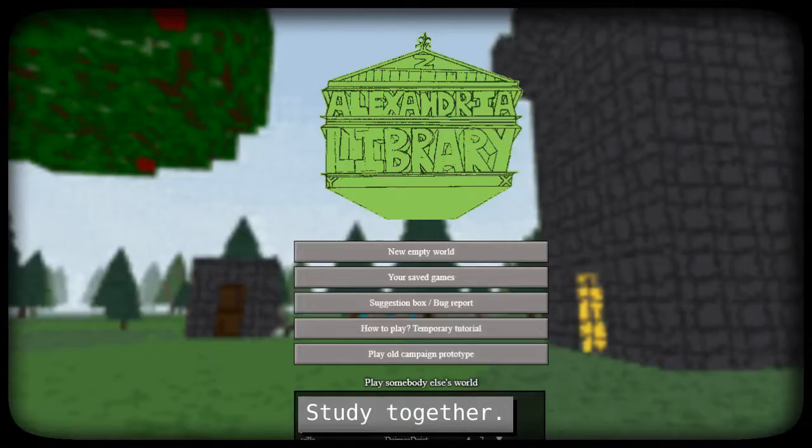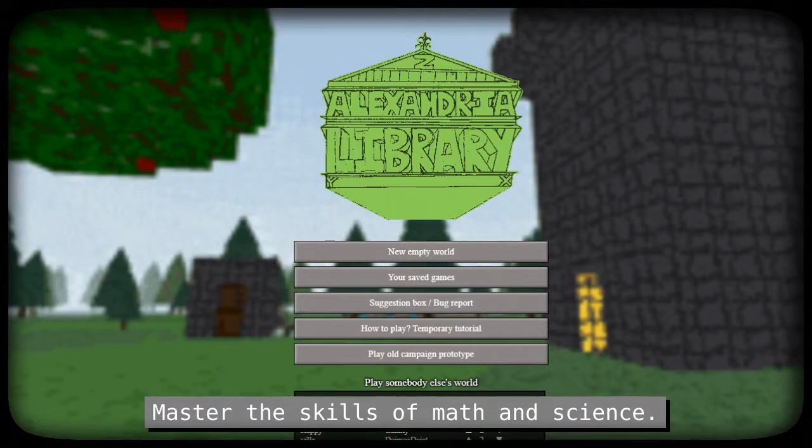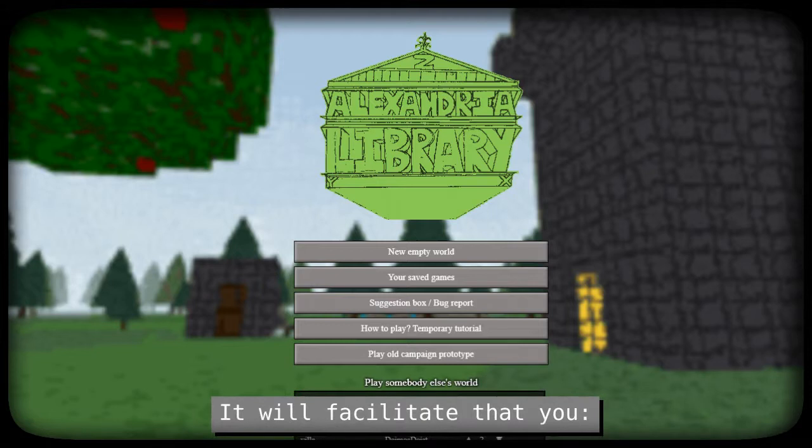Quick Start Guide. Study together, become a powerful physicist wizard, master the skills of math and science. Alexandria is a motivational solution for physics students. It will facilitate that you study more consistently and for longer hours.